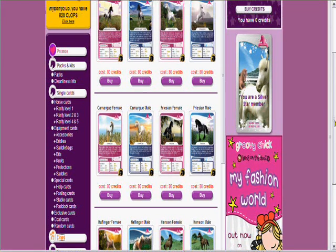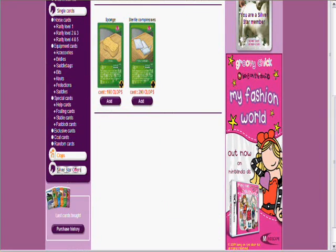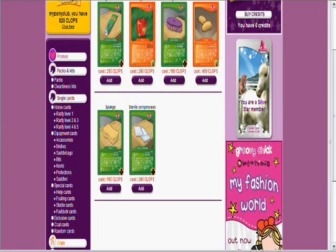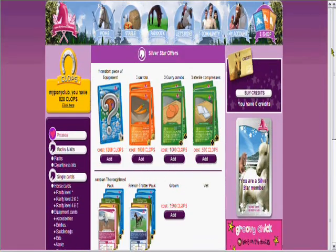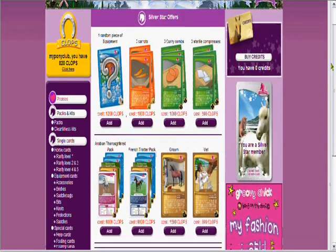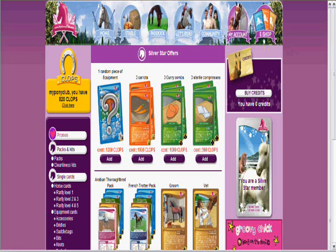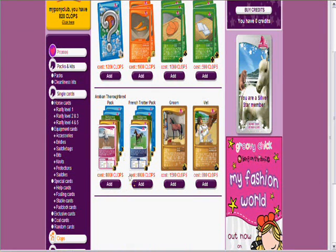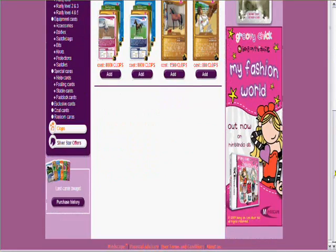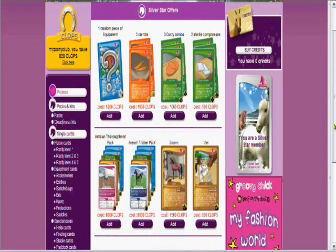You can use your earned clops to get things to take care of your horses. In Silverstar offers you can get many different things. If you're a member who can't get credits, all you have to do is make yourself German — you can change your country status in my account — and you'll be able to access and purchase these, but they do take a while to save up for. That's all for MyHorseClub.com. Hope to see you on!